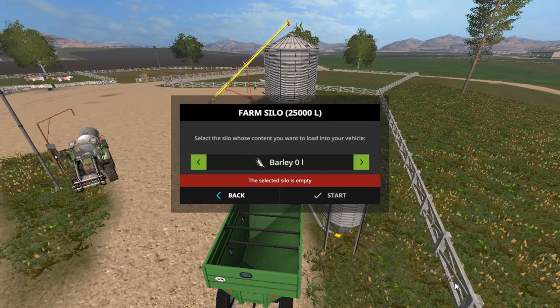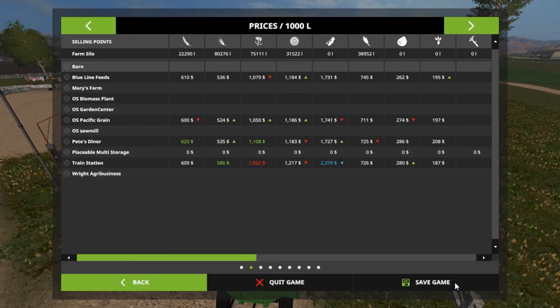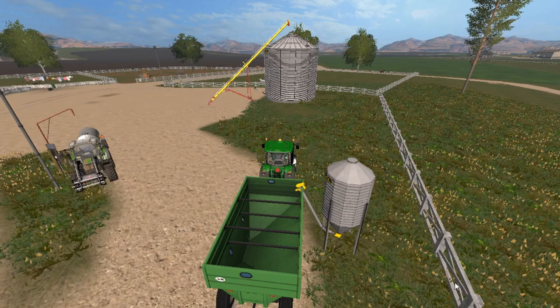Let's see - wheat, barley, canola, sunflowers, soybeans, corn, fertilizer, seeds, forage, pig food. Okay, so it's empty. We need to get rid of it.